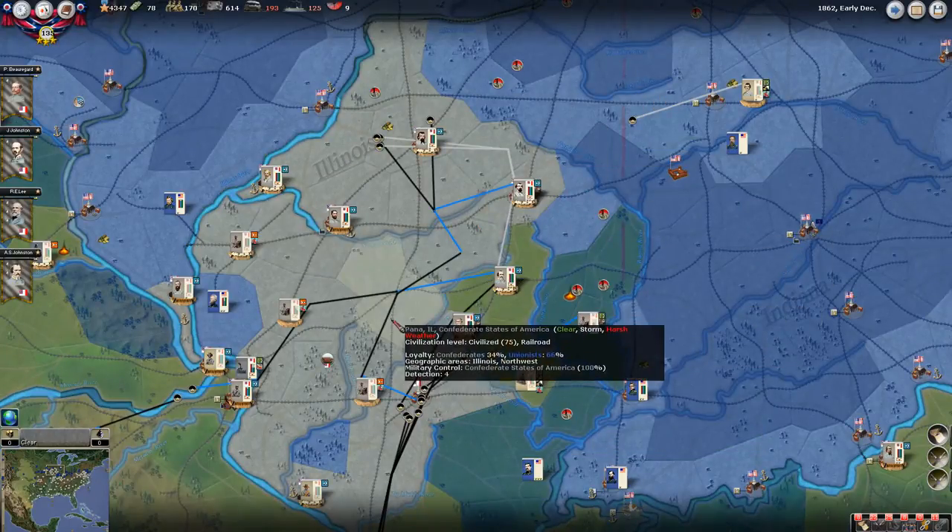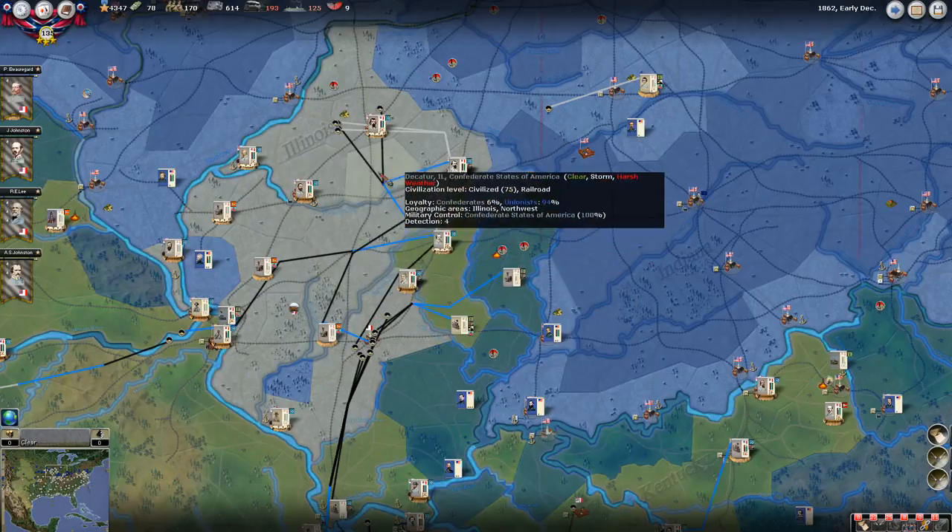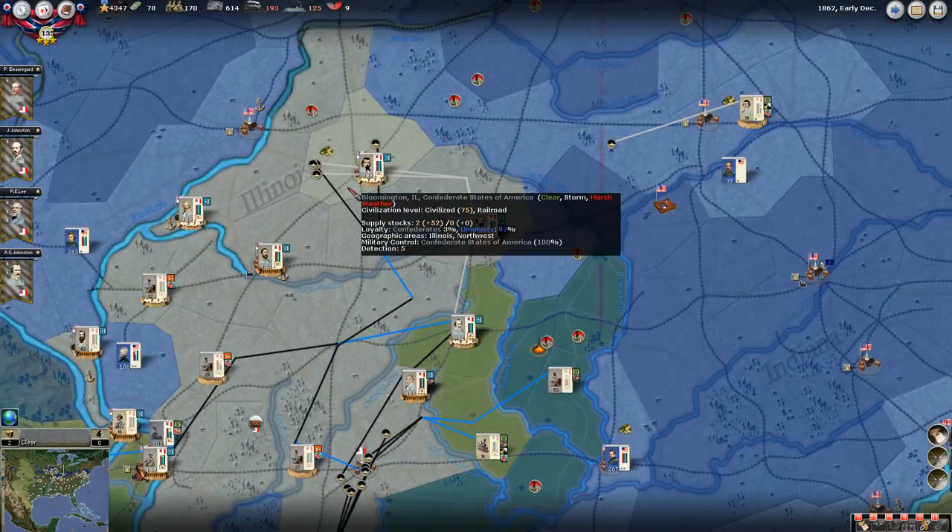As you can see, I've got the military control here, so you can kind of see what we have and what they have. I'm currently up here in Illinois - this is the furthest left, or northernmost flank of our western forces.